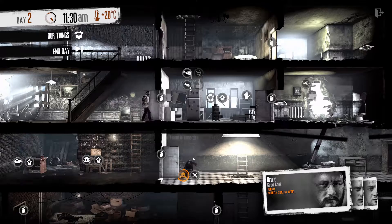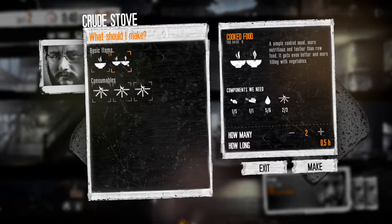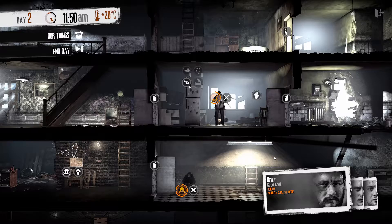We're not gonna have enough food to go around. Someone might need raw food. Cooked food — oh, it makes two out of one. 'It's more nutritious and tasty than raw food, gets even better and more filling with veg.' Hopefully Bruno can make some nice food.